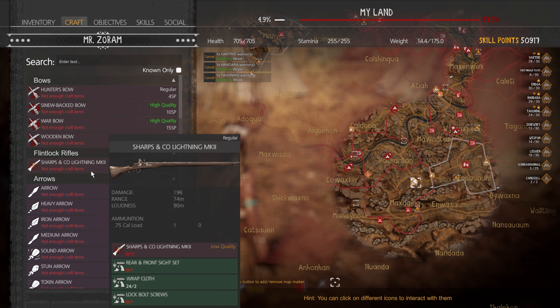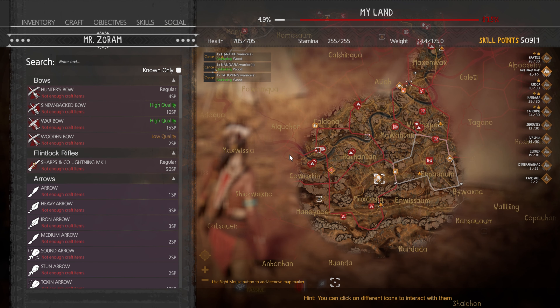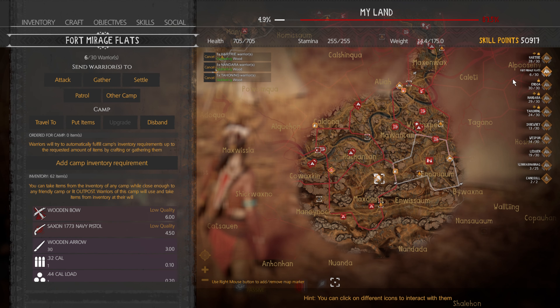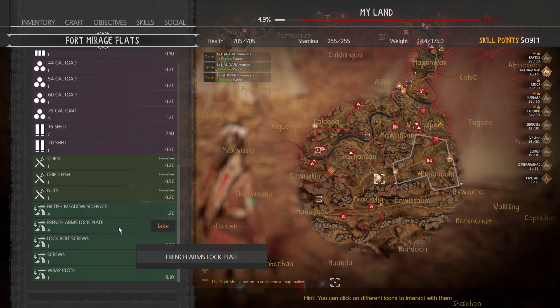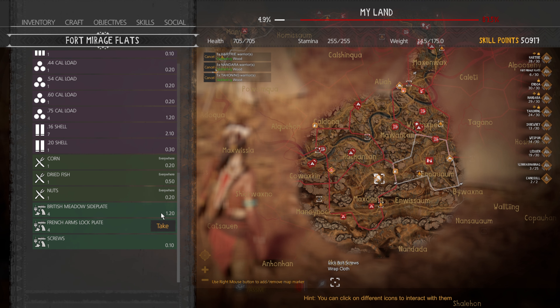You'll get these pieces pretty much from any NPC. I would suggest collecting them and putting them into a single camp that you don't really need to worry about — kind of an essential location where they're not going to get attacked, so you can just have a camp for parts.